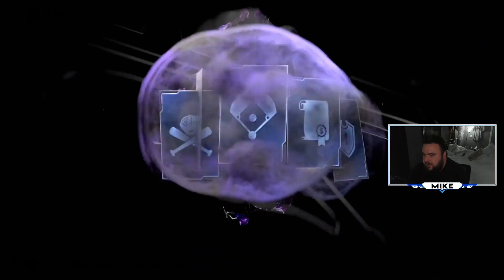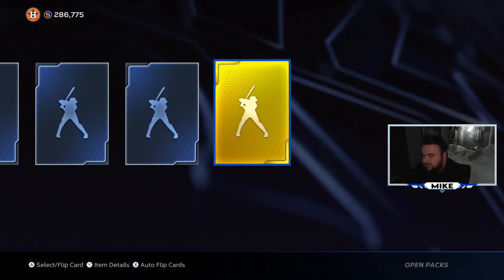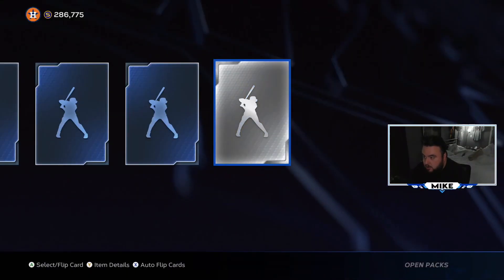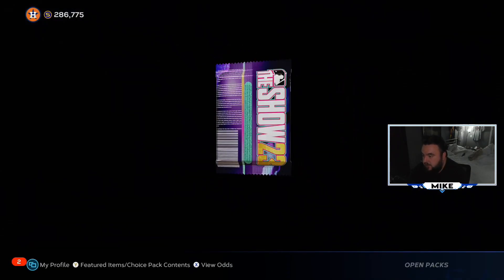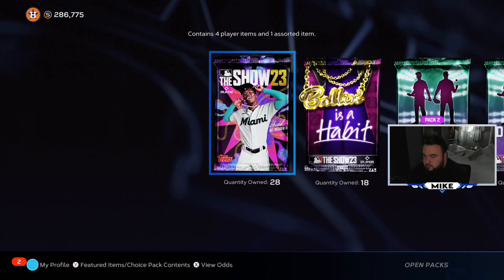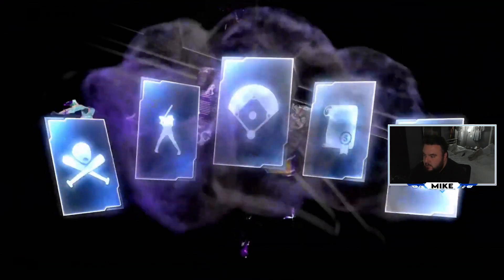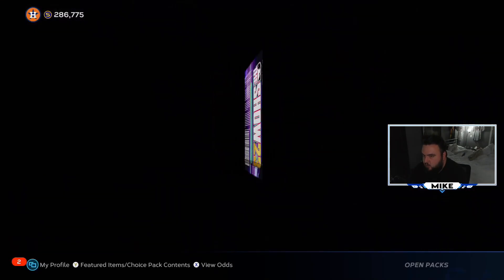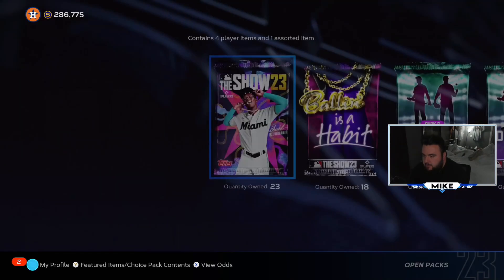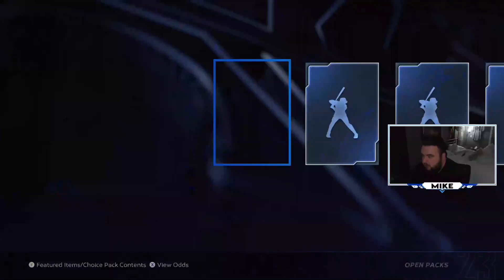We're sitting around 320 to 330K stubs and need to clean the binder out after this pack opening. We only spent about 70-80K on investing and have already built back to where we were. I'm almost sure Chapman is going to go diamond - he has been absolutely tearing the cover off the ball, especially after the Astros series. We only got about 25-26 Matt Chapman cards but tried to get in while he was still low, about a week and a half ago. 23 more packs to go - four diamonds so far.